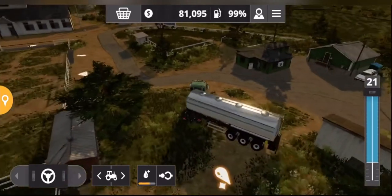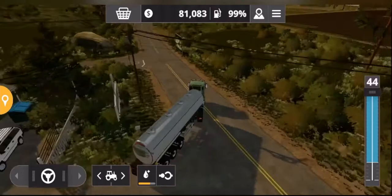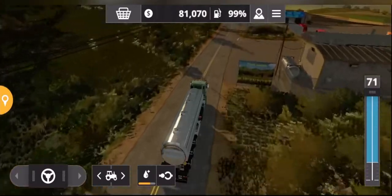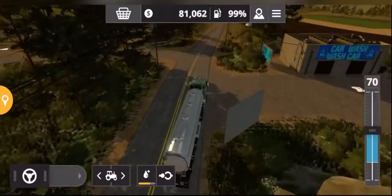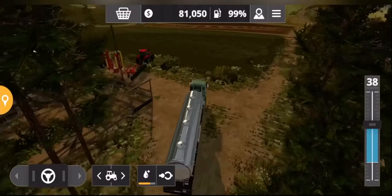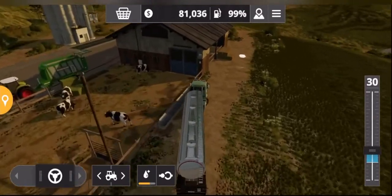Once you've got as much water as you want — normally you'd fill it up fully, but just for this video I'll take it to that point — you take it back to the cows. The water drop-off point is on the other side of the yard to the hay and the straw, so you just take it to here.